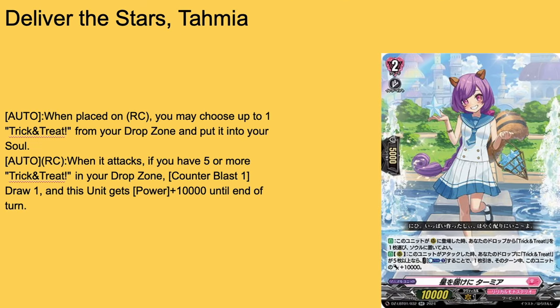First we have Deliver the Stars Tamina, a grade 2 with FK Shield and 10k base. When placed on rearguard, you have to Soul Blast one Trick or Treat from your drop zone and put it to soul. Then all rearguard attacks, if you have five or more Trick or Treats in your drop zone, get Critical plus one, draw a card, and plus power for the turn.